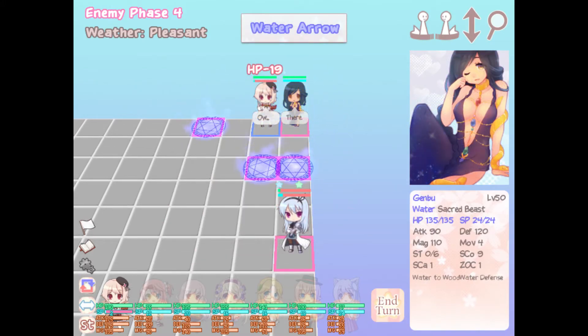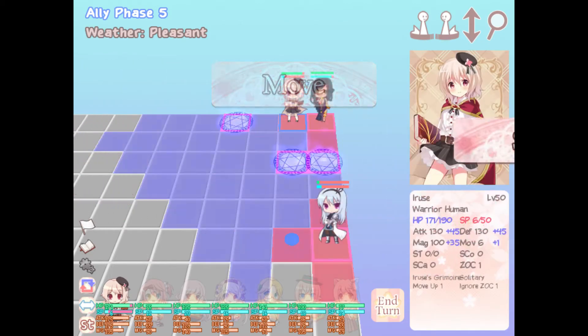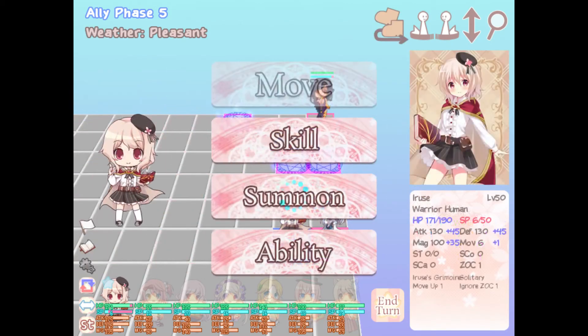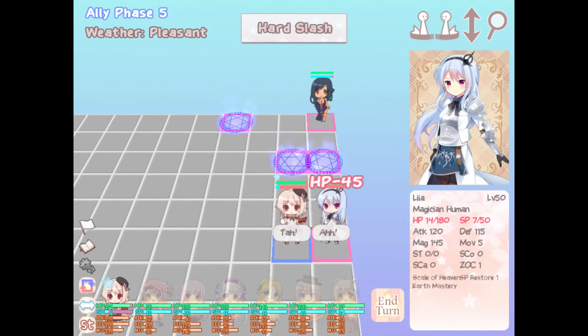She goes up there to hit Irisei — shit. But that was it so far. Now move Irisei right down here next to Lila and then do a hard slash. And I got the W — nice!